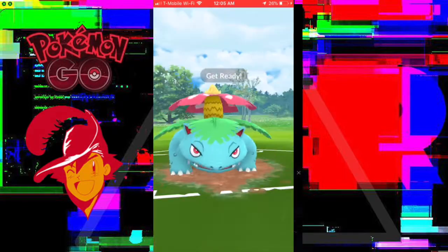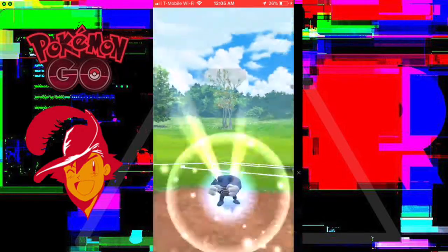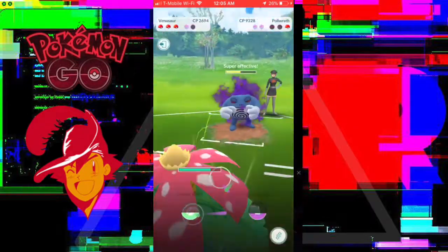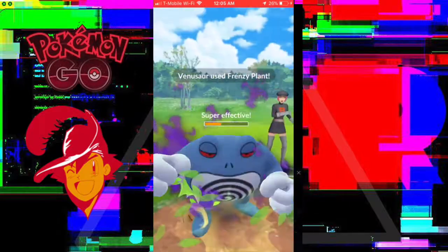It's going to be a Poliwhirl, so we are going to use the Frenzy Plant here. It only takes a few Vine Whips to get to another Frenzy Plant. As you see, we have another one banked. So I'm going to fire off a Frenzy Plant here against the Poliwrath. It's going to need a couple though — this is a thick boy and it's going to be tough to bring him down. But we got it handled. Double Frenzy Plant will do the trick.